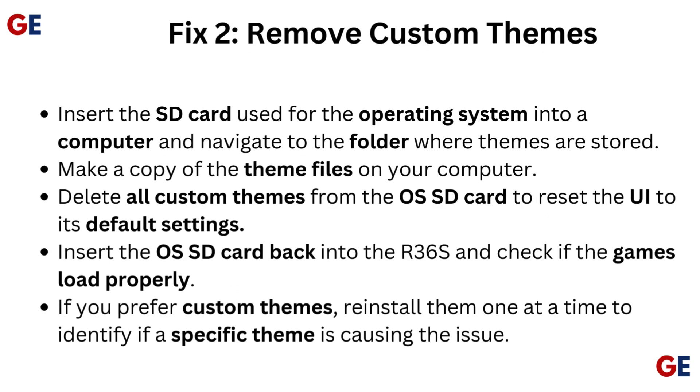Fix 2: Remove custom themes. Insert the SD card used for the operating system into a computer and navigate to the folder where themes are stored. Make a copy of the theme files on your computer. Delete all custom themes from the OS SD card to reset the UI to its default settings.